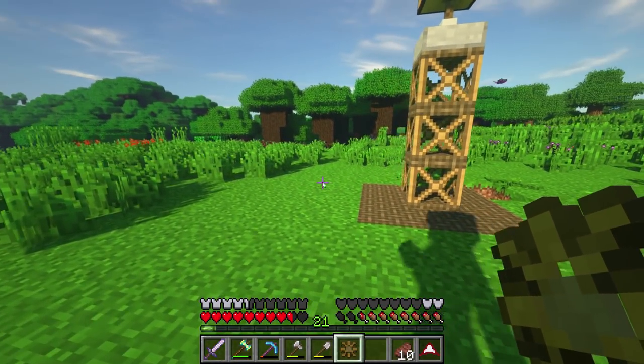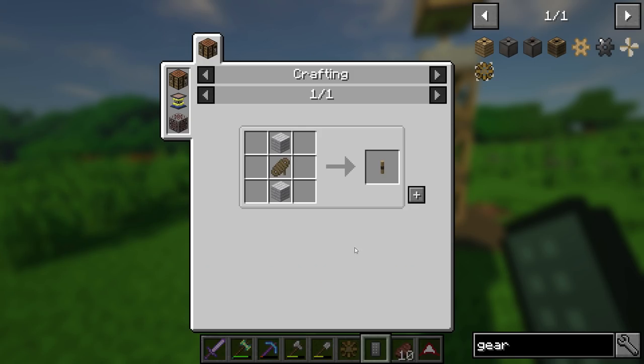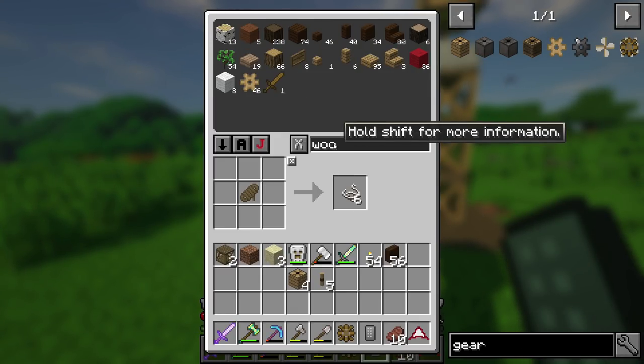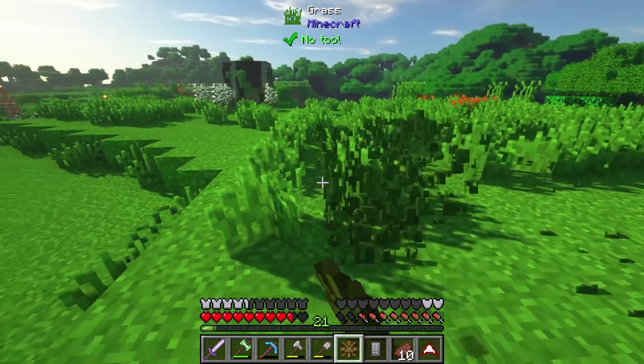Alright, so it's morning time. Let's go ahead and grab a few gearboxes. I don't know how many we have but I think that'll be enough. We have a few axles but we're definitely gonna need more axles. And of course we have to manually do the wood — I don't know why that's a thing. I may have to send that as a bug report. There we go. Let's go and clear this out.